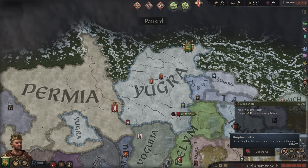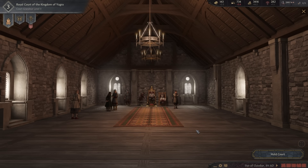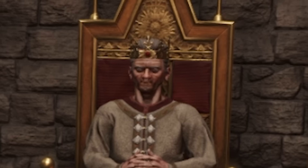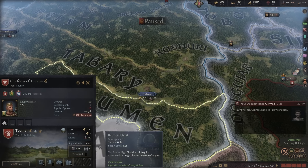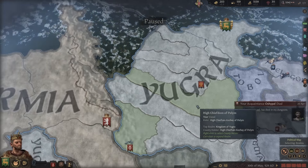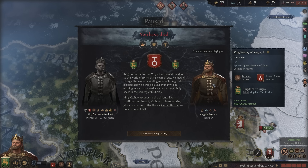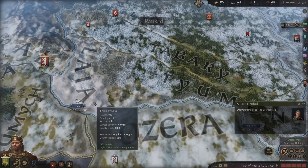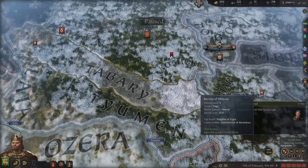We have the entire de jure kingdom — exactly what we want. We are now a mighty king. For the rest of this life, I'm essentially going to all my holdings and upgrading them, and even if I don't own the holding I'll still upgrade it because I might hold it in the future. We've died and will be playing as our son — he's kind of old, so I'm not going to do much this life. We just keep building tall, making sure everything is maxed out.